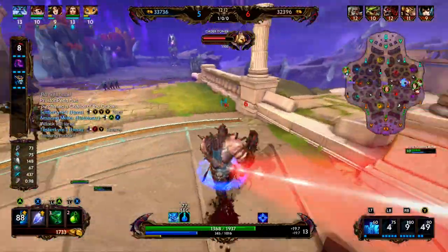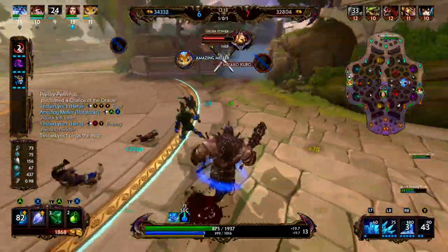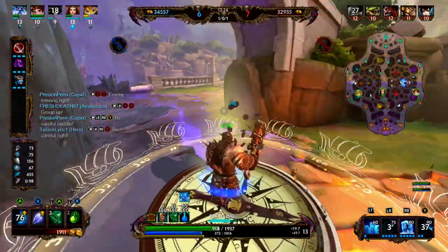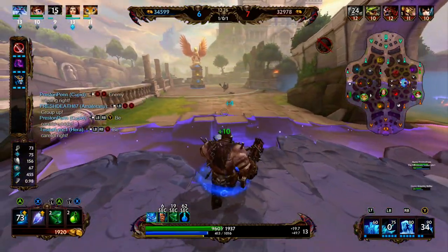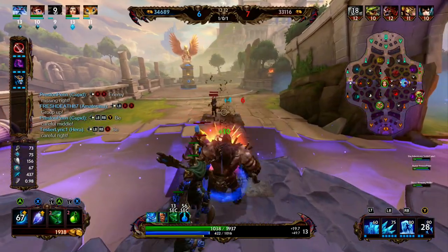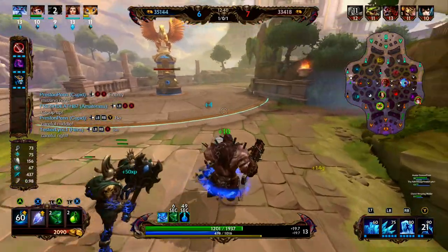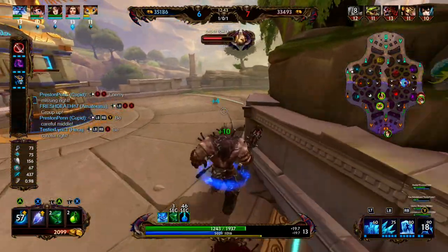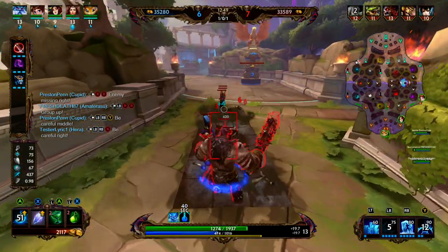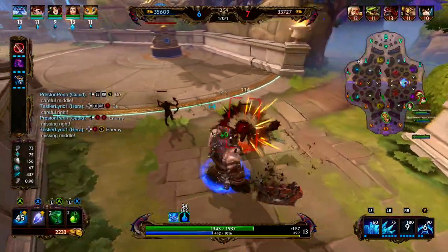We knew Rat was coming so we're going to tank the tower shots for him — let Rat get in there and do his damage. Rat's able to get the pick onto the Chiron. I'm actually not sure if he said he was coming — we heard him ulting and we're like, okay, let's tank the tower for him. It's not a problem because the towers deal physical damage, so having physical protections is going to reduce the amount of poke you take from the tower. If you have magical protections, you're going to be taking damage as if you had no physical protections.